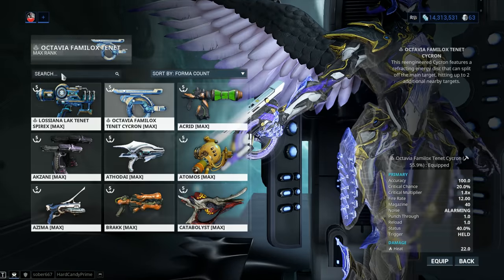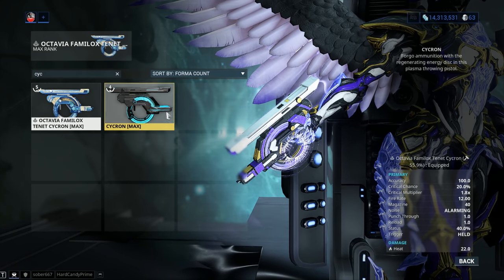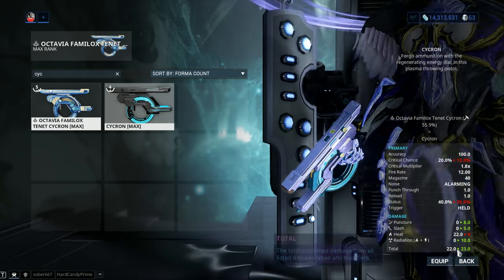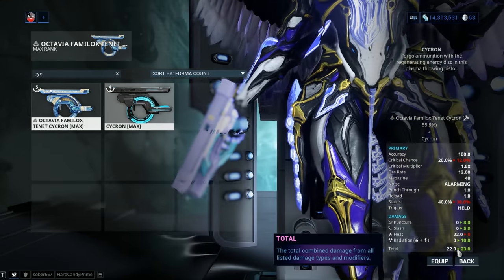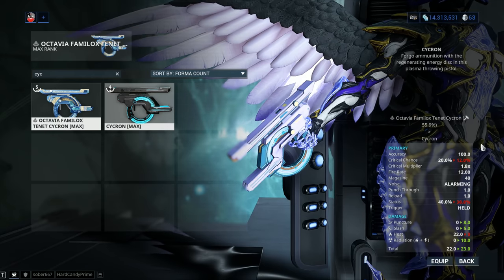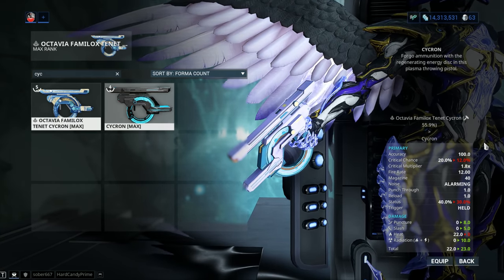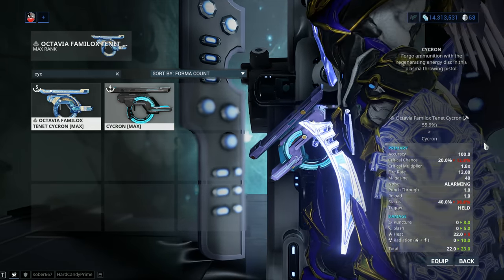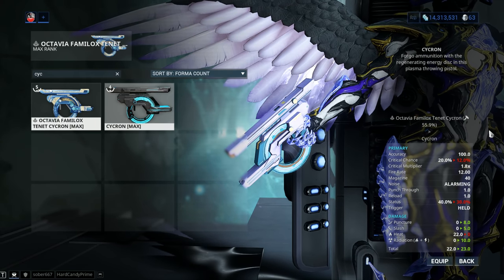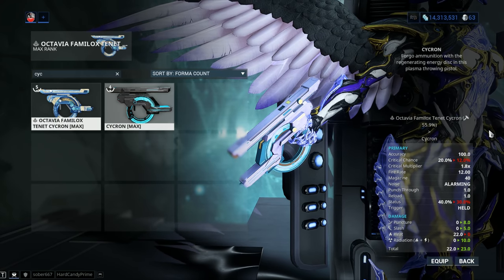Now I'm going to hop into a stat comparison between this one and the regular Cycron. Check out the damage — it's slightly lower: 22 instead of 23. But keep in mind that over this 22, you're going to get the bonus from your progenitor, from 25% on my rolls all the way to 60% on hopefully your rolls. Accuracy is the same; critical chance is higher at 20%, not bad. But the critical multiplier has been left below average at only 1.8x.